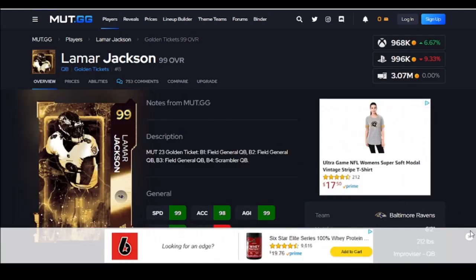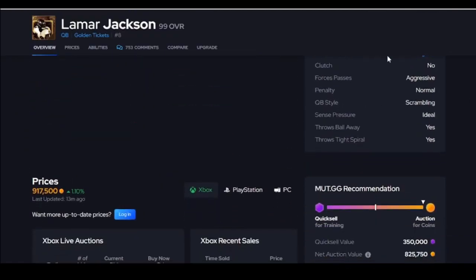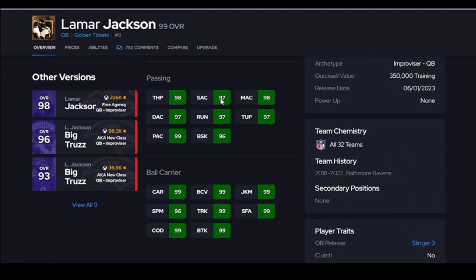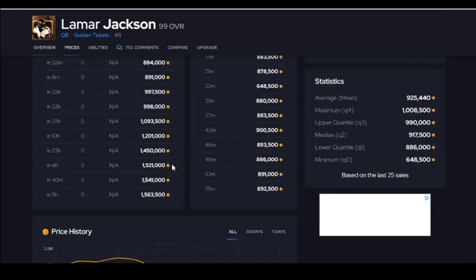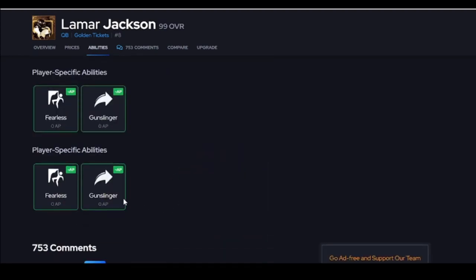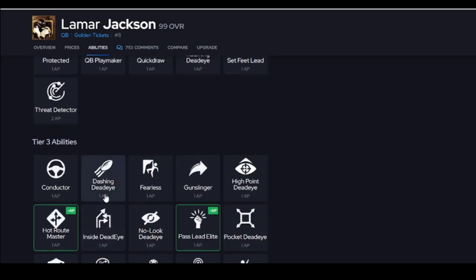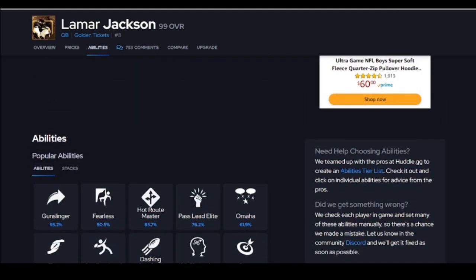If you want the best quarterback, then Lamar Jackson is a must-have. He's the best quarterback in the game. Slinger three. Yes, of course he's fast — you can run with him, you can juke, spin, all of that. His price has finally dropped. Gunslinger, Fearless for zero, so he gets the best AP stack. He's the most athletic and he has the best release. Go get Lamar Jackson.